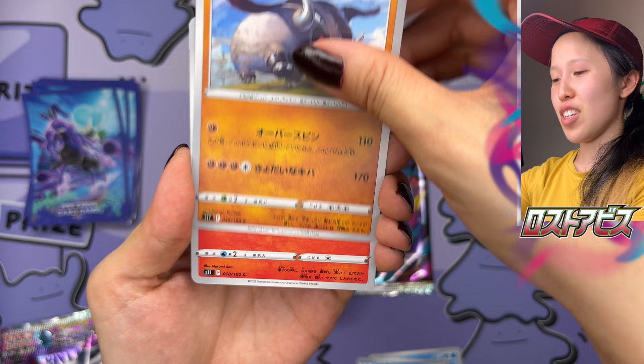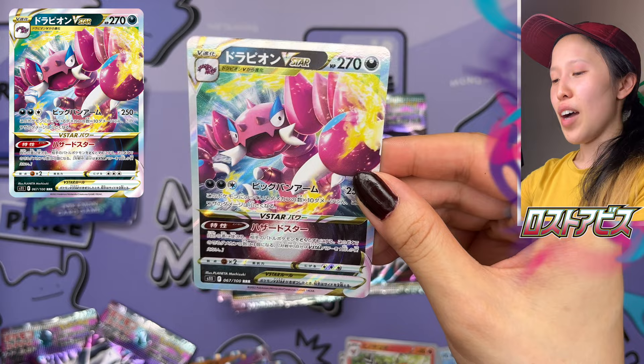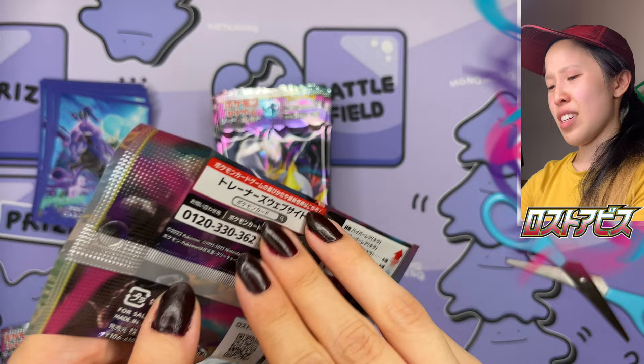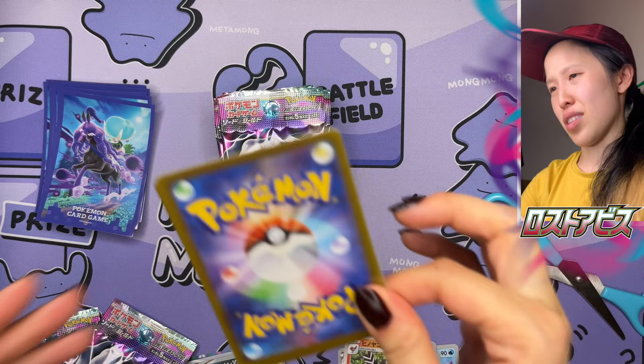We have a Chinchou. Oh — our first V-Star! It's Drapion. I don't know why Drapion's getting so much spotlight — we also had it in Astonishing Volt Tackle, just the V-card. We didn't have a V-Max, but it got a V-Star. I felt like other Pokémon could have gotten spotlight too, but I guess it works. Maybe they needed specific dark types featured in this set.